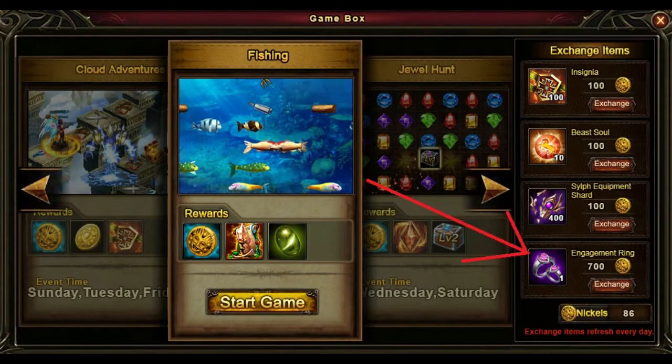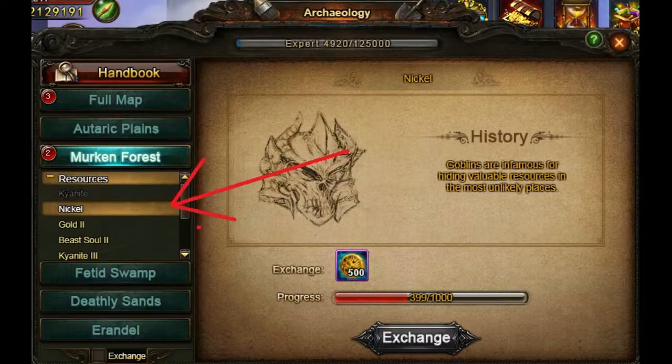Step 1. Gather 700 nickels before you can purchase the engagement ring from the game box. You can earn the nickels from the minigames in the game box. Another way to earn those is to do the archaeology in Merkin Forest.